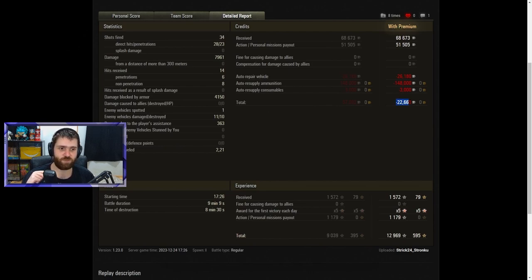Losing 22,000 credits overall, having fired a lot of gold rounds — 148,000 credits spent on ammunition. But I would rather pay those credits to get such an amazing game. A 9-minute battle, dying after 8 minutes and 30 seconds, earning 12,969 experience and 595 free XP — times 5 as you can see.